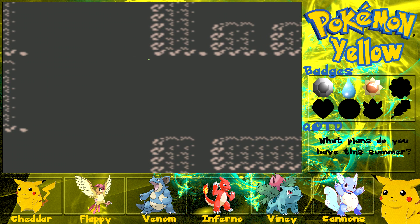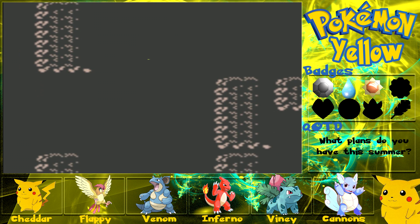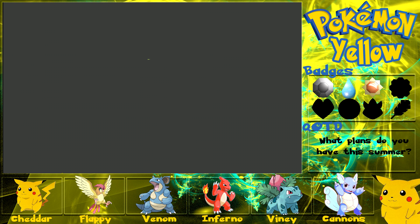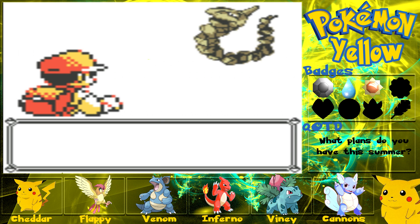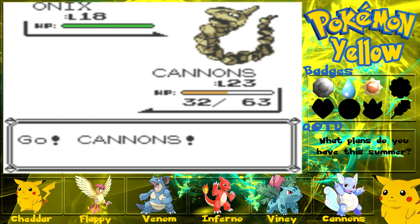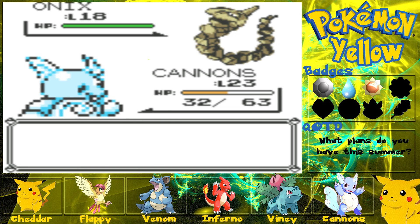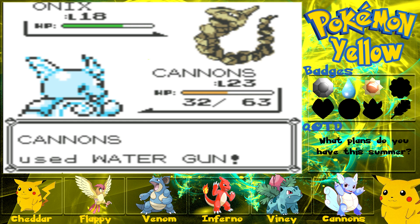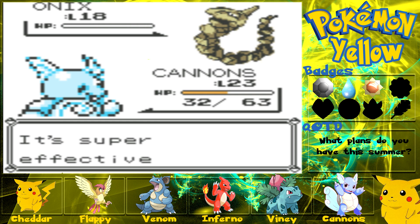I think this is the last floor — I've literally got no idea where we're going. A wild Onyx appears — Cannons is going to use Water Gun and Onyx dies.